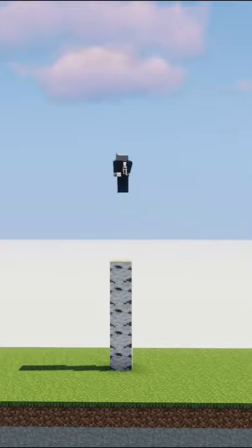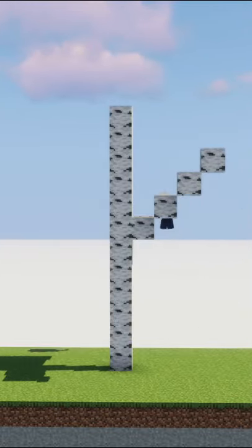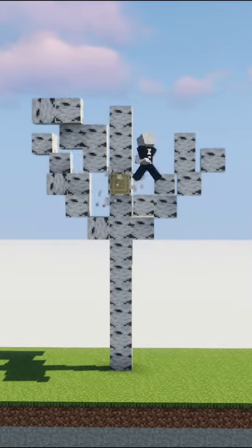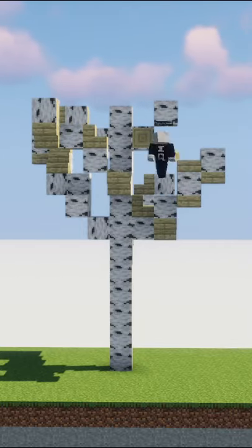Anyway, I think we can do better than Notch, so get yourself a bunch of birch and try to create a stem of about 11 blocks tall. After that, we will create thick branches which will curve up to the sky, and using birch stairs and slabs, we can smooth out those curvatures of these branches.